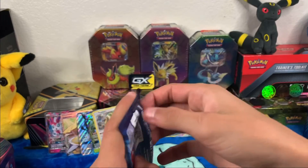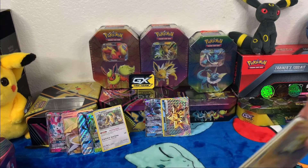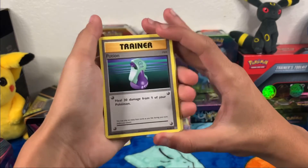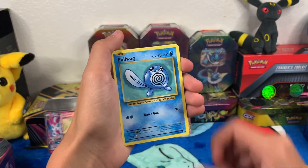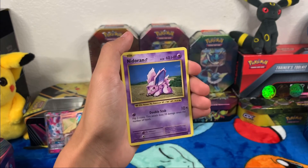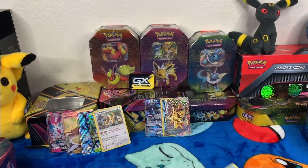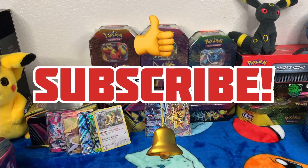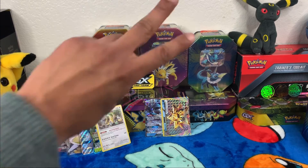Last pack! Come on, some last-pack magic — would be very nice, might make my nephew very happy. It's all right because we already have some good pulls, so it doesn't matter what we get; just having fun and adding to the collection. Potion, Venusaur Spirit Link, Machoke, Sandshrew, Poliwag, Diglett, Seel, Ninetales, reverse holo Magikarp card — oh that's pretty cool — and Dewgong. Alright guys, well thank you for tuning in and watching the video. Please don't forget to hit that subscribe button, notification bell, like and share. We'll see you guys next time!